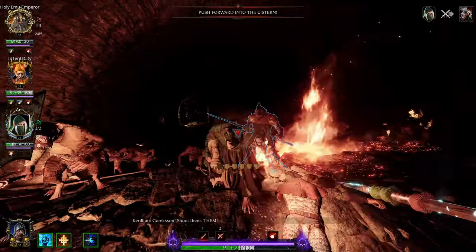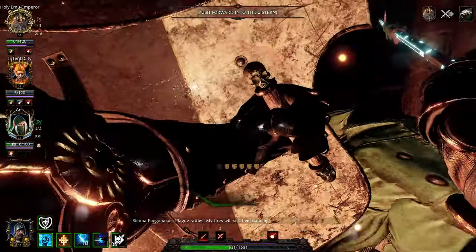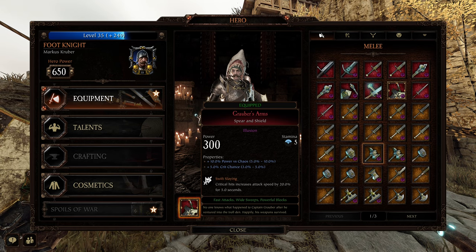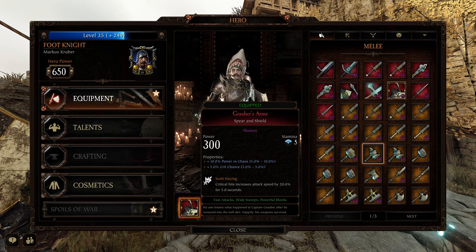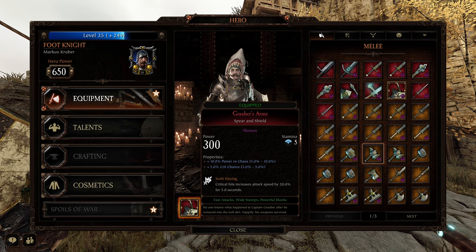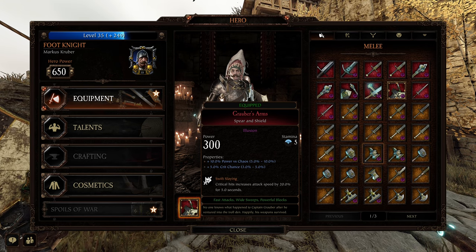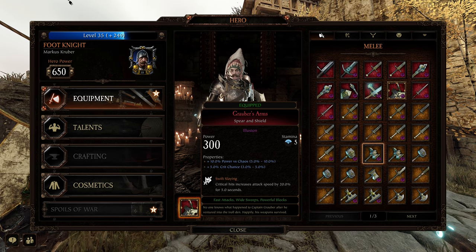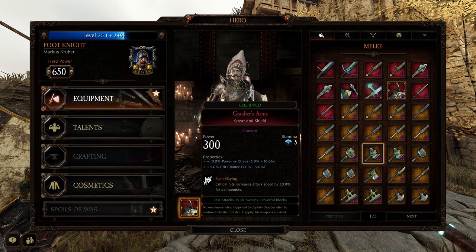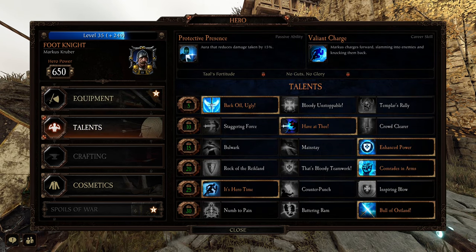One thing to mention about the Spear and Shield is it has an alt-fire mode — you can attack while blocking, much like the rapier. Similar to the billhook, which has a weapon special that's a pull-down versus an actual blocking attack. The Spear and Shield can do that, and of course it's a spear — so it's a finesse weapon that gets much benefit from hitting headshots. This is a really fun weapon. I love it on Foot Knight and I think it makes him that much better of a class.